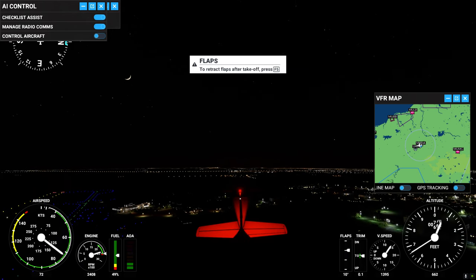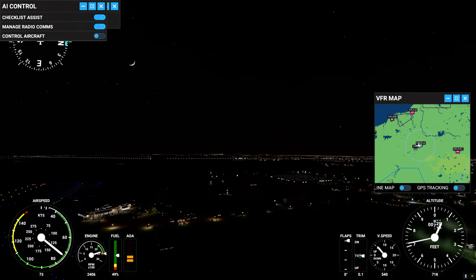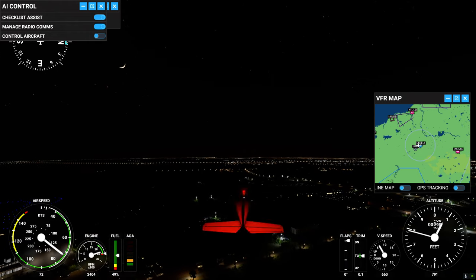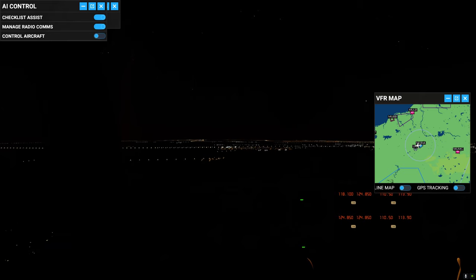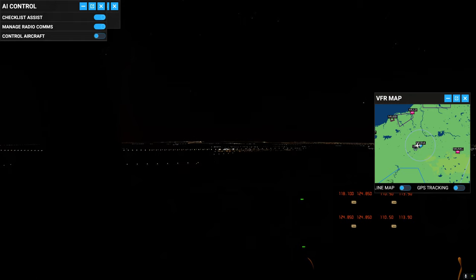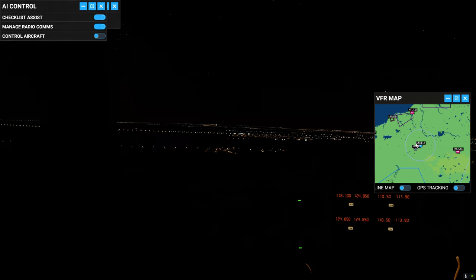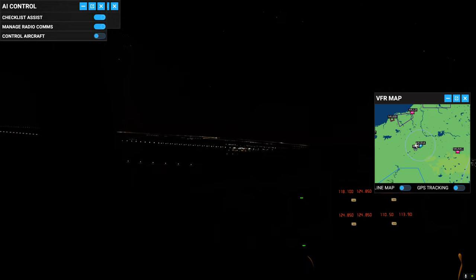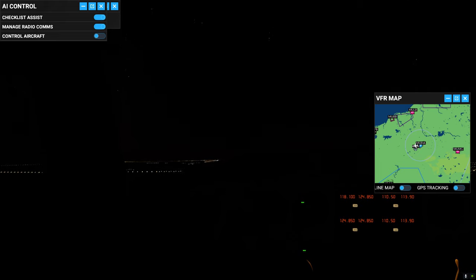I'm running everything in Ultra, by the way — all the settings are Ultra. I'll have to do another video where it shows it during the day; it looks really really good actually. The cockpit is really good. I'm still a little disappointed with stuff out in the distance. There are a lot of streets I've noticed here in Microsoft Flight Simulator that, if you look close enough, they won't lead anywhere, and the cars will get to the end and just come back around the other way immediately.